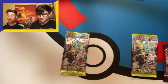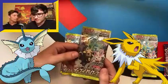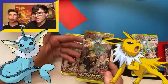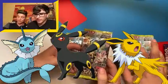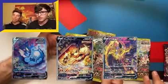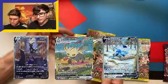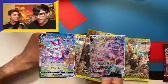When it comes to the Eeveelutions, Jolteon is my favorite Pokemon. Vaporeon is his favorite Eeveelution, but it's not your favorite Pokemon — it's one of them. I love Umbreon. For the artworks, pulling any of these full art forms would be incredible, especially the Umbreon. The Leafeon looks great, the Glaceon looks great, they all look great.